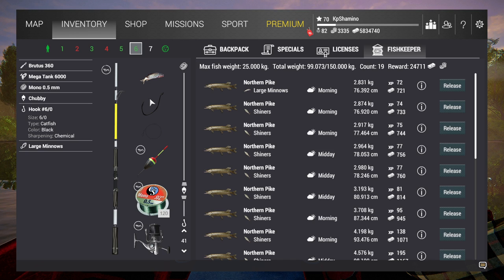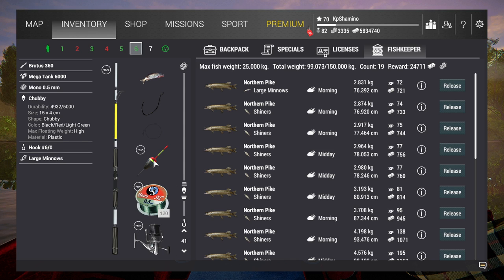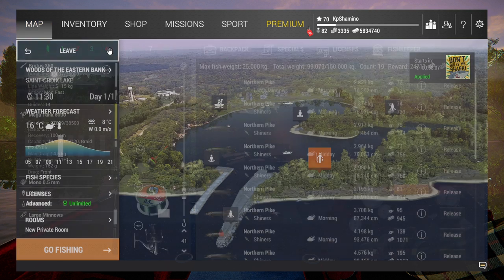The level 37 match setup is: Brutus 360 rod, Mega Tank reel — same as before, same mono line, Chubby Bobber. Why is this 37? Because I'm not using the leader, so you can come a little sooner if you want to match fish. I'm going with a 6/0 hook and large minnow — one rod with shiners and a smaller hook, one with the big hook.